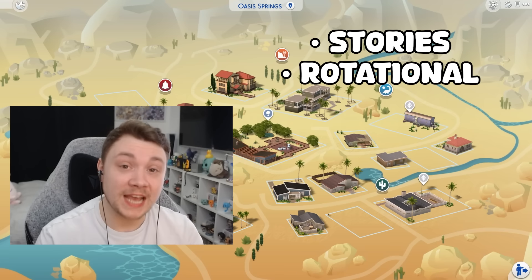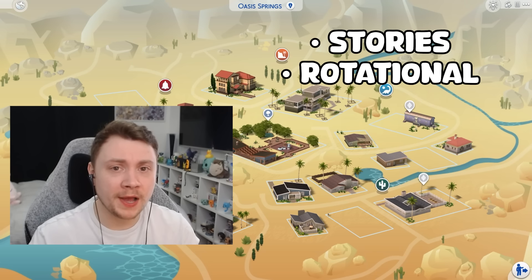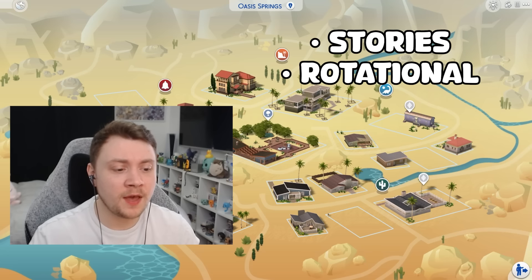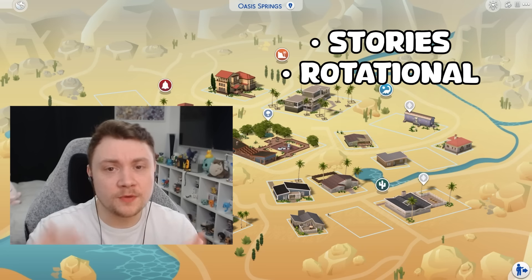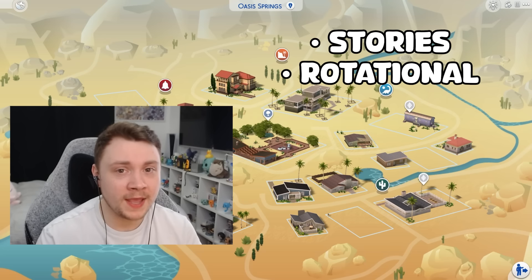Next up you could do a rotational save. This is where you play as one household at a time with a plan in mind for what you're going to do with them, and once you've achieved that goal you move on to the next household and build your world up that way.